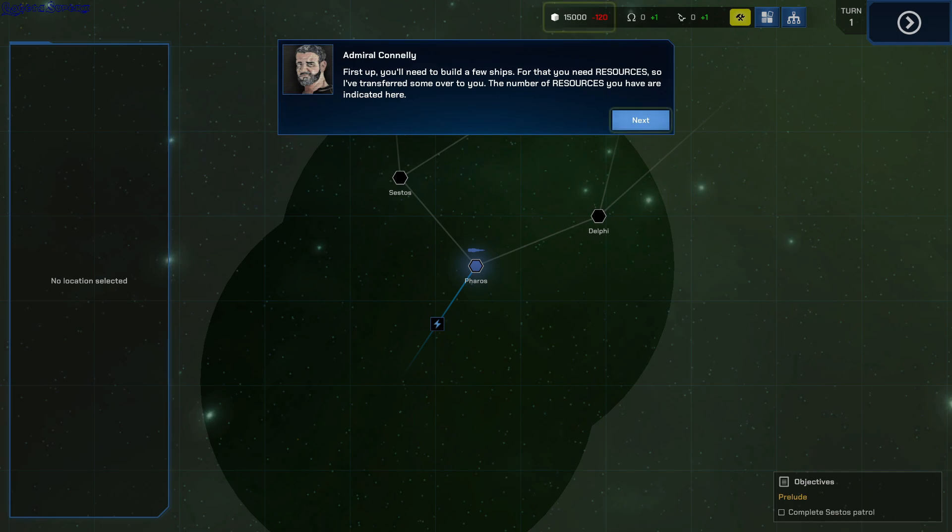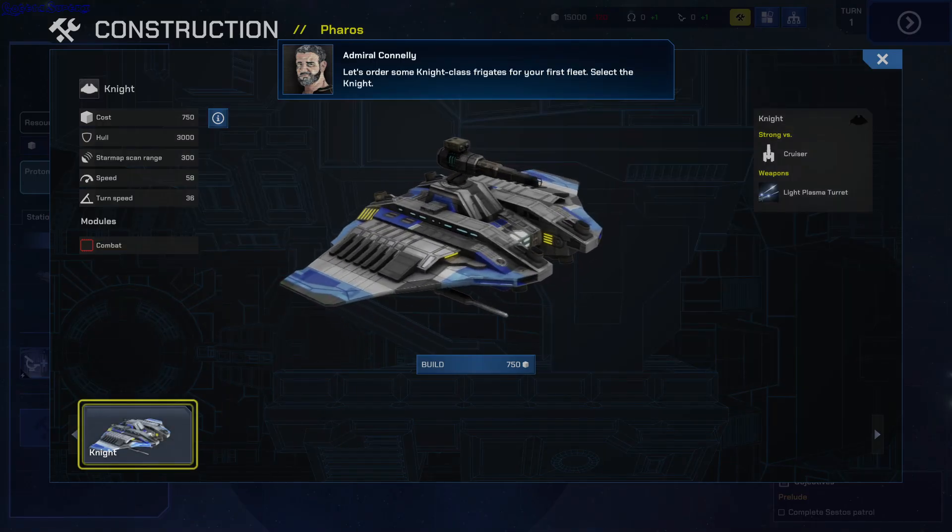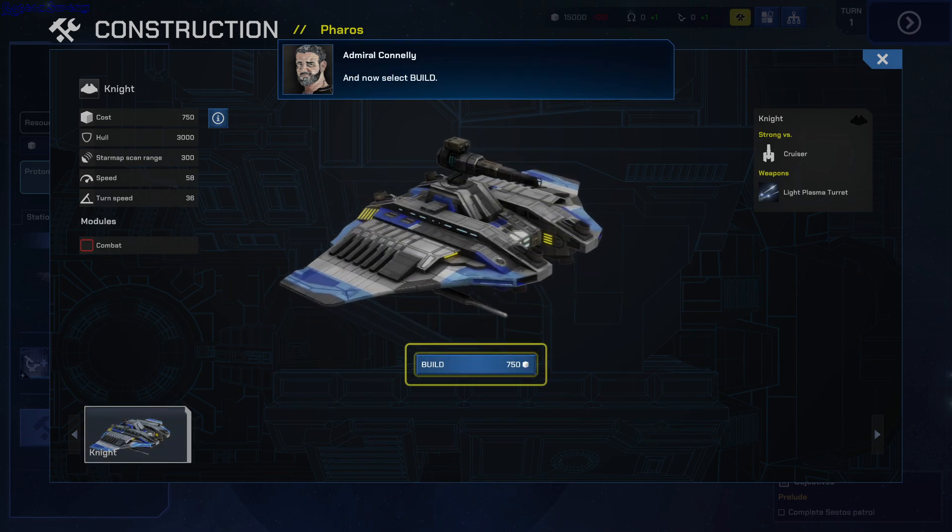First up, you'll need to build a few ships. All stations can build small ships like frigates. Let's get started. Select the Faros system on the star map. Here you can see the station's equipment. Let's order some night-class frigates. Select Build.